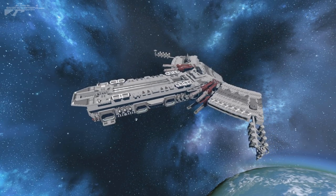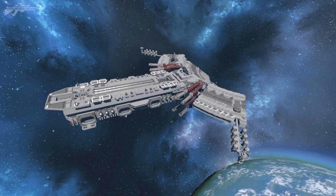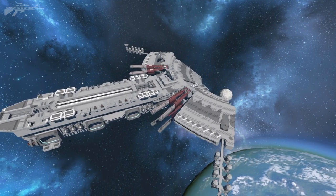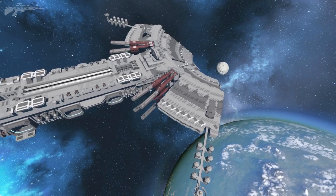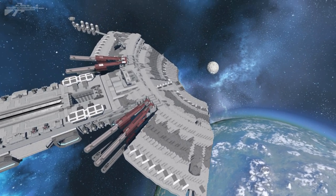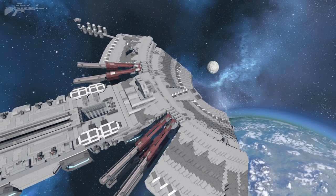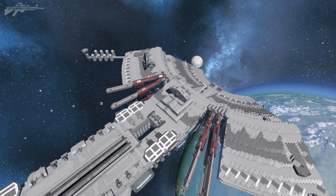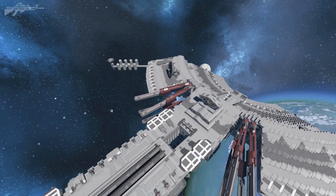It is absolutely stunning. It's rather hard to get a curved design into Space Engineers, but when you pull it off it looks spectacular. At the back you can see these two wing areas that curve out. This is a shipyard — it's not really meant to be moved much, but it can move under its own power, ever so slowly.